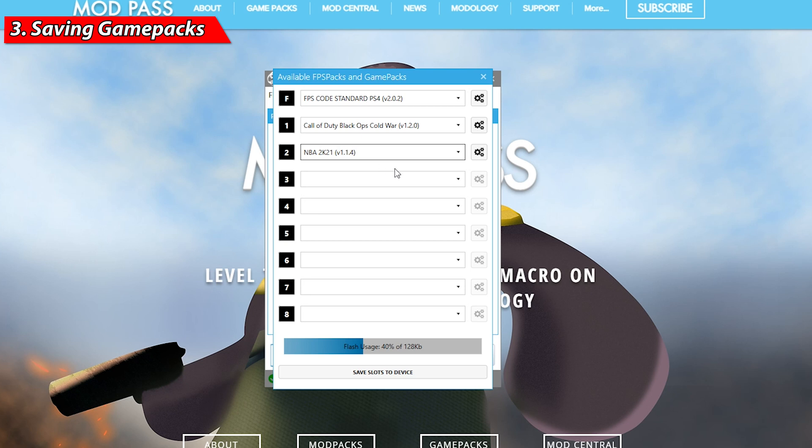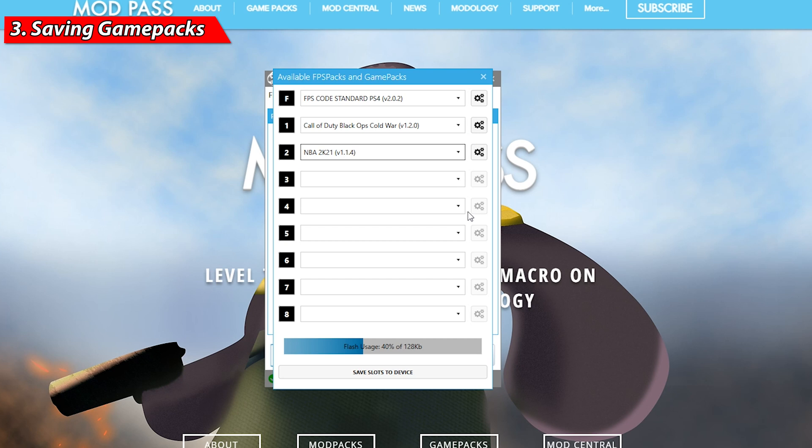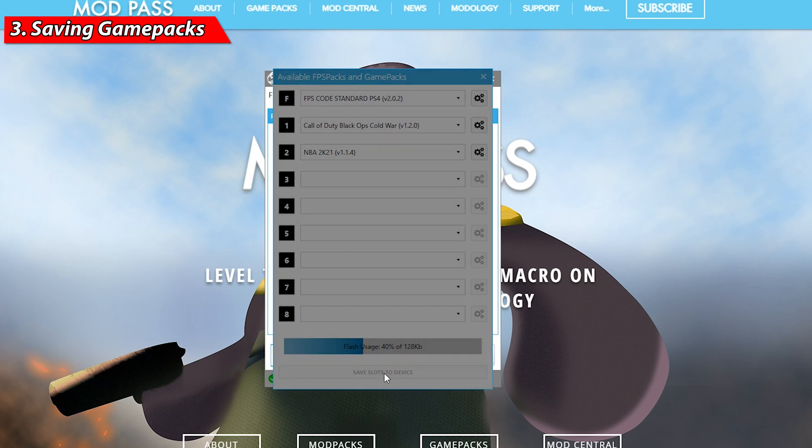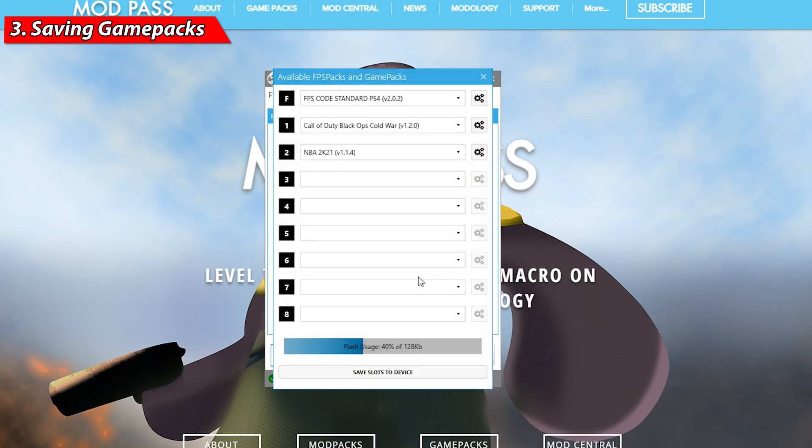If you made a mistake and want to remove a game pack, click on that game pack, click the drop-down menu, scroll to the top, and click the blank slot — that will remove the game pack. Once you're happy with your setup, go to the bottom and click 'Save Slots to Device.' This pushes all your saved game packs onto your Stripe Pack. It'll take a moment, then bring up a box that says 'successful.' Click OK and you're ready to go.